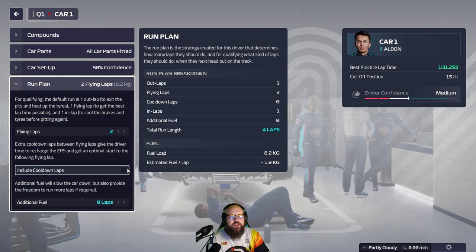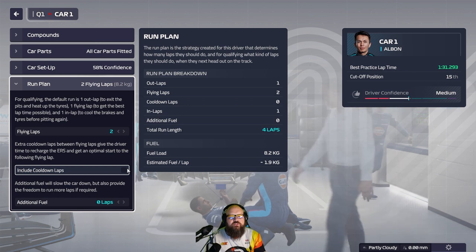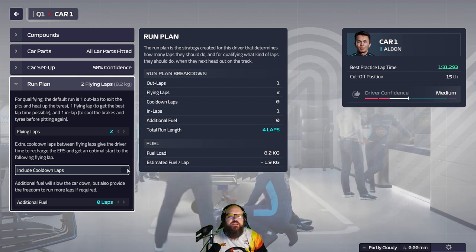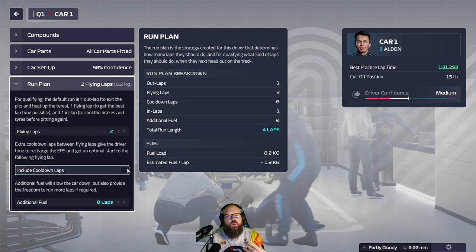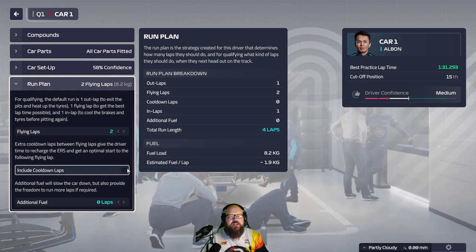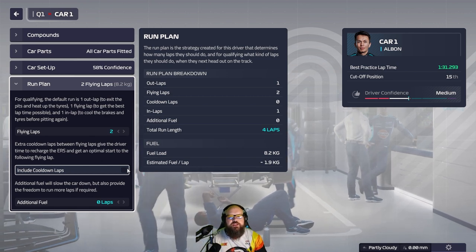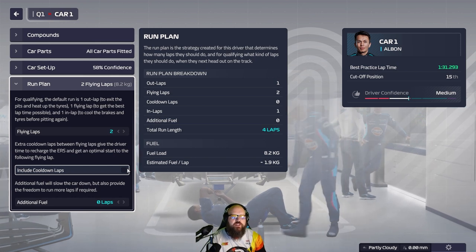There are a couple of ways you can do this. You can do it this way, or you can stick to the traditional way of qualifying with one flying lap and manually take control of the car. When you leave the pits you can go aggressive on the tyres, therefore creating the grip and heat you need in the tyres ready for that one flying lap.